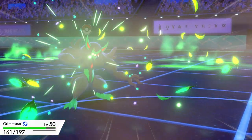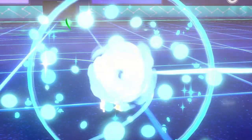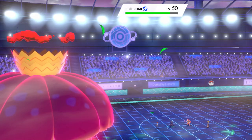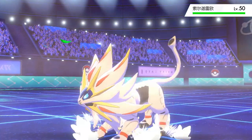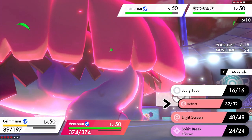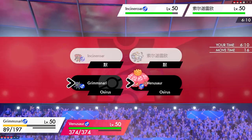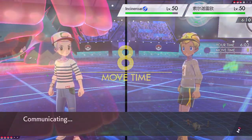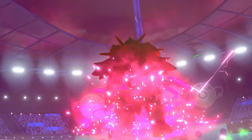Grassy Terrain gives Rillaboom that attack boost, and the residual damage isn't quite enough to take down Calyrex with the extra longevity. I need to preserve Groudon — it's a really important Pokémon for this match. I switch it out for Grimmsnarl to get screen support up, giving a buffer against what my opponent is doing. We want to avoid Groudon taking Grassy Glide damage with the terrain up, so switching Grimmsnarl in lets us take a hit and utilize screens next turn.